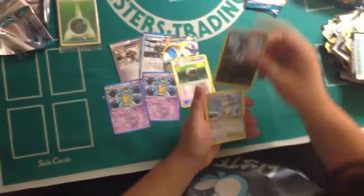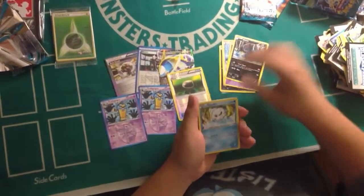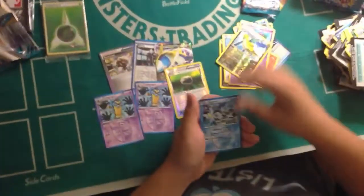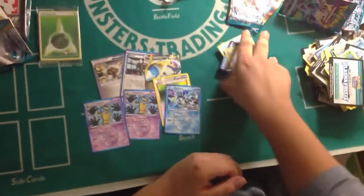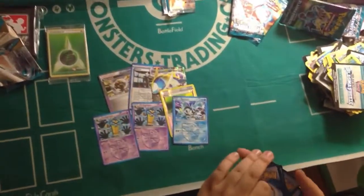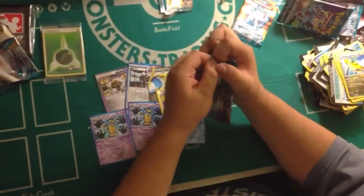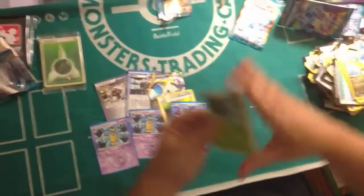He gets something. Buneary, Rattata, Grimer, Dino, Vanillite, Bouffalant, Empoleon, Nidorina, Heatmor, Dragonite. And Holo Cure — I'm awesome. That's cool. Just saying I made my money back. You didn't spend a dime — just money to get here. Whatever, it's fine.